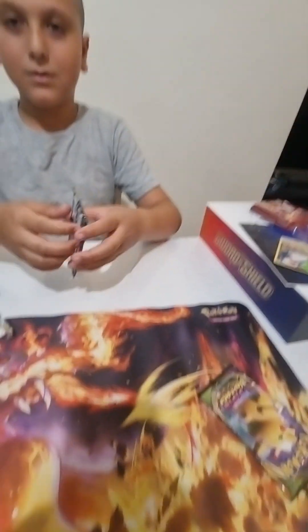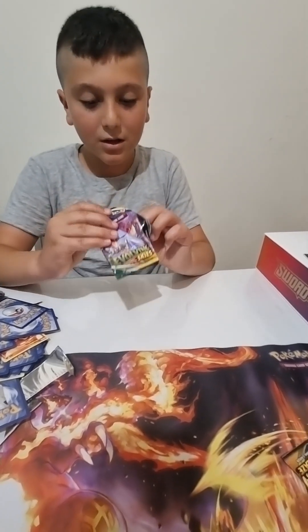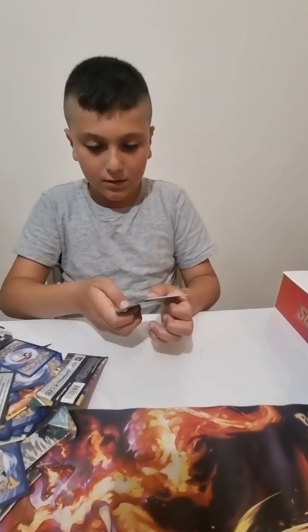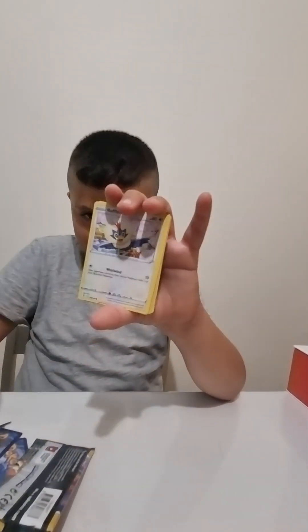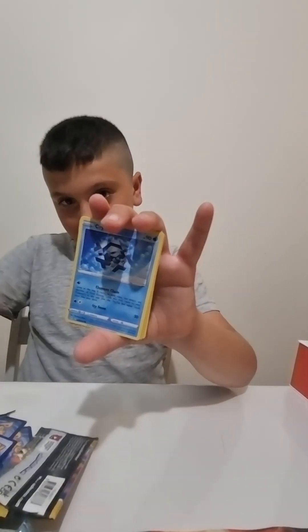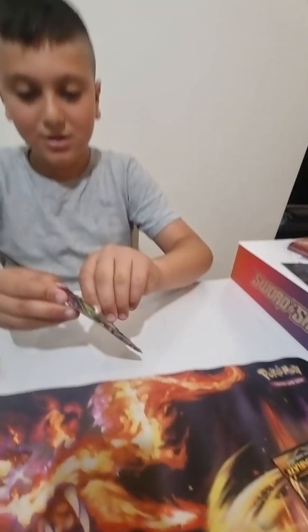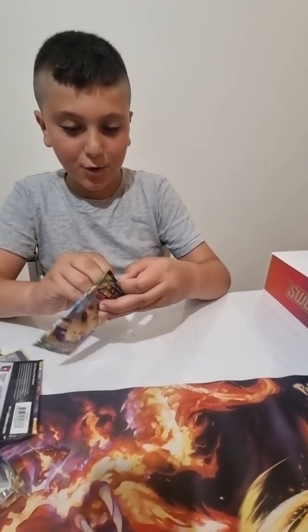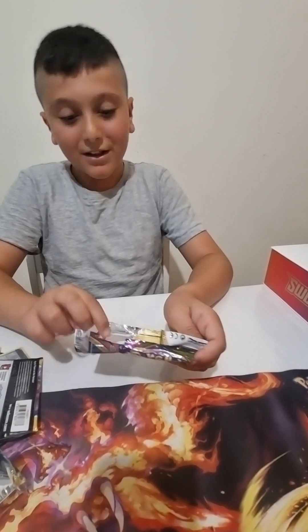Yep, we're going to open Evolving Skies now — the last Evolving Skies, then Vivid Voltage and the last two packs. Okay, let's hope we get a great hit out of this pack. We're gonna get a Zora color. Next, Vivid Voltage. I can't remember if I've opened these before because I'm pretty new to Pokemon cards, and it's the first box I've ever opened.